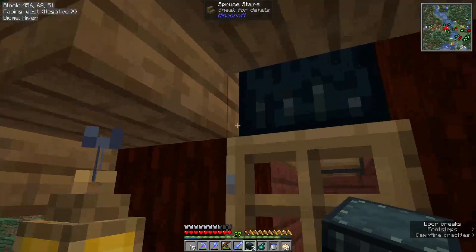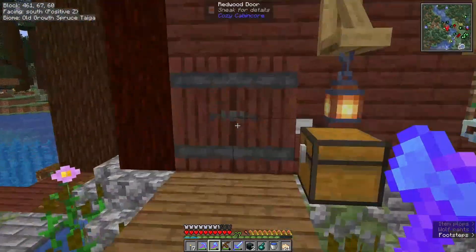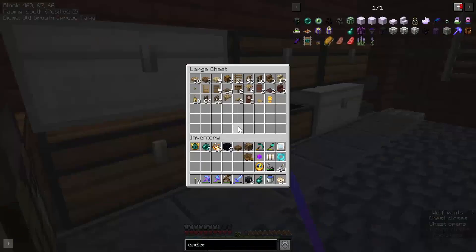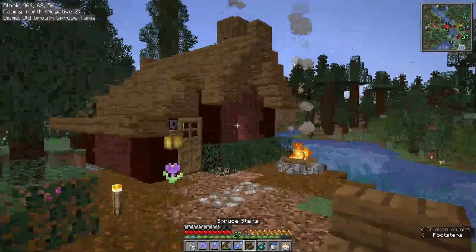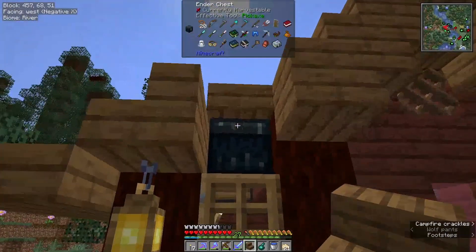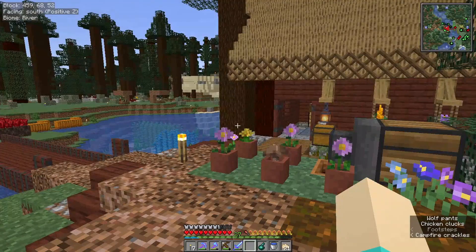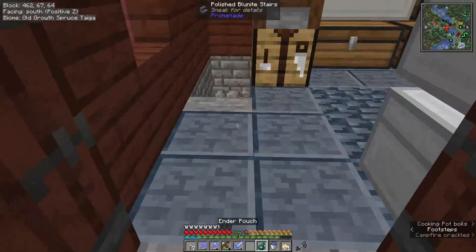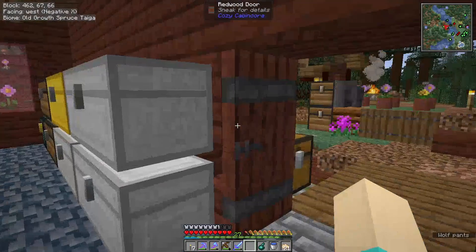And also replace the slab here with a spruce stair, which is what it originally was. But then I changed it so I can access the chest from outside. And now the ender pouch — I don't need that anymore. Also, because there's so many things in my ender chest, I should craft up another backpack.